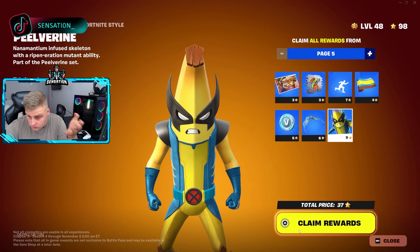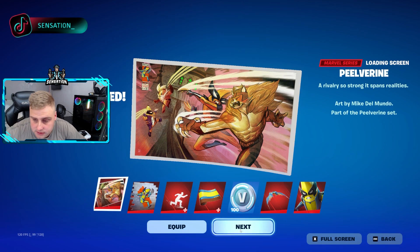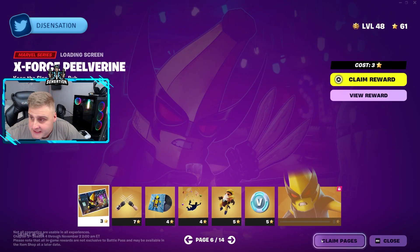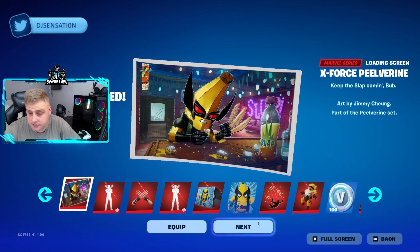Yep, this one here — so we get more V-Bucks. Then we're just going to claim more tiers. My eyes are actually watering, so early in the morning. So we got another 100 V-Bucks. Oh look, we actually get the little Peels — I might have to put that one on actually, because that was pretty good. Oh, if only I could claim this entire page — oh I can! This one has another 100 V-Bucks in it.